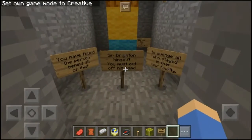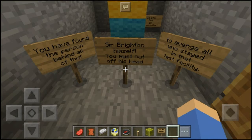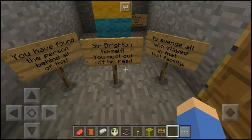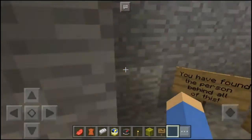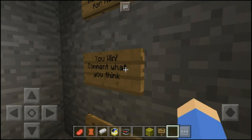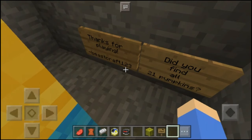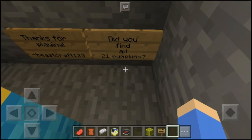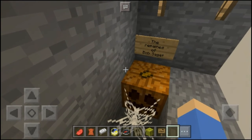I have to go into creative to fly over this. You have found the person behind all this — Sir Brighton himself. You must cut off his head to free all who stayed in that test facility. Did I even go to the test? There's a cell phone here to call for help — you win! Comment what you think, thanks for playing. Did you find all 21 pumpkins? The remains of Bob Sagit?!